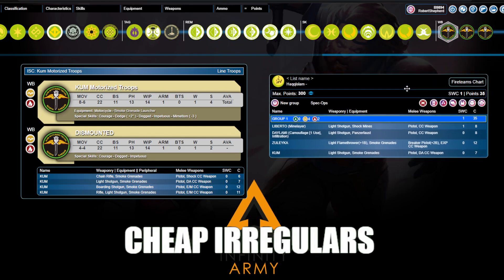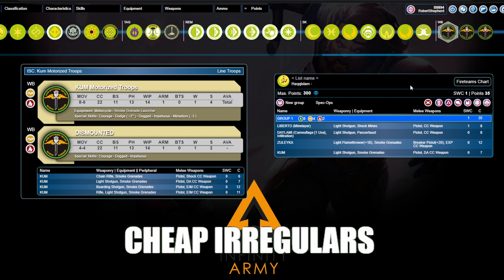The reason why cheap irregulars are so effective is just their cost effectiveness. These are very cheap models that can have potentially high output, because Infinity is a lethal game. If a model with a light shotgun closes in on a vulnerable piece and eliminates it but dies in the process, but the model you used to attack only cost 8 points, then you've categorically value traded. Not every irregular troop is going to be good, and not every irregular troop is cheap, but there are many disposable irregulars that are sufficiently cost effective and possess other qualities that make them great additions to an army.